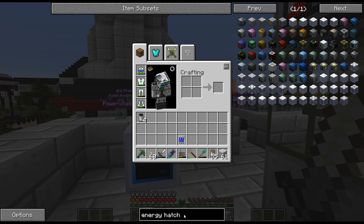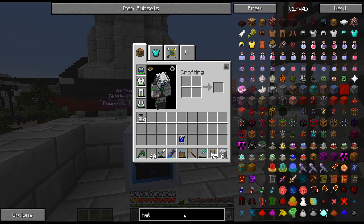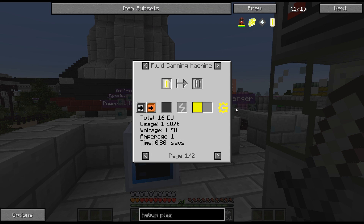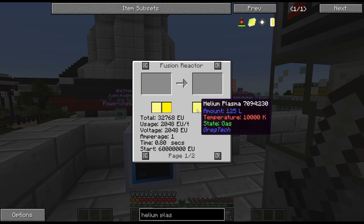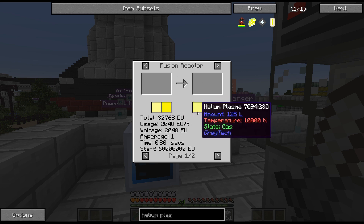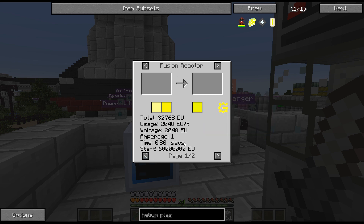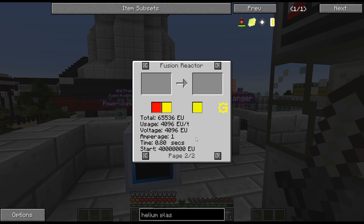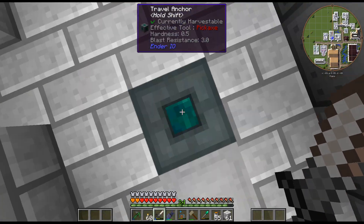I'm kind of curious — the helium plasma... the reason I'm kind of looking at the Tier 3 is for the overclocking. Because it'll overclock the reactor. So this is 0.8 seconds, the next one is 0.4 seconds, and then the next one will be 0.2 seconds. It uses double the power and it's half as fast — or twice as fast and twice as much power.